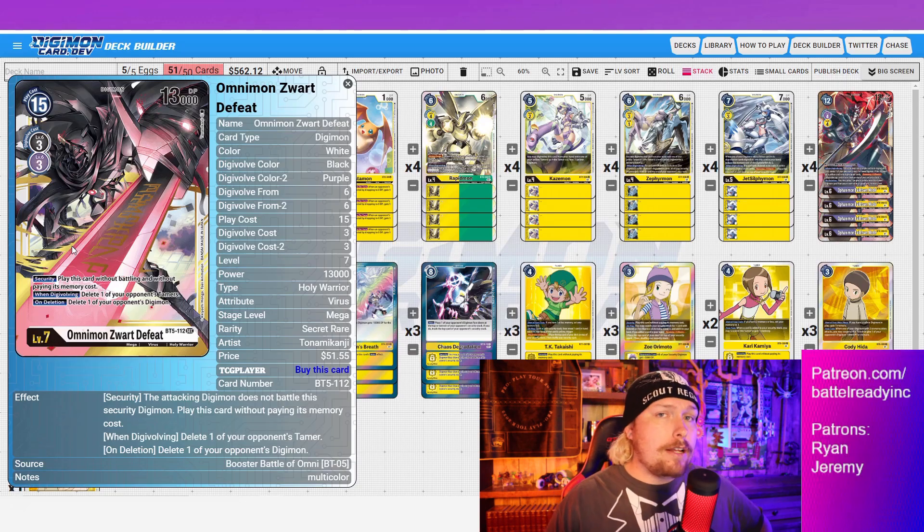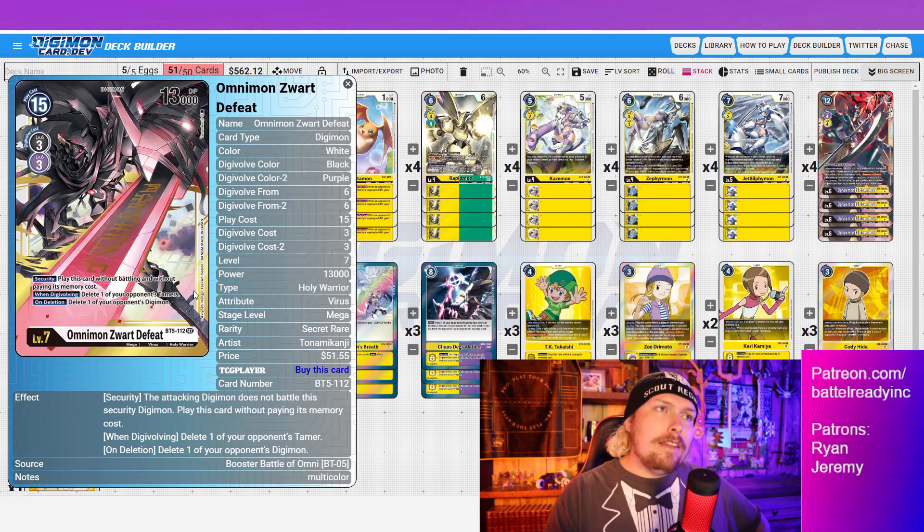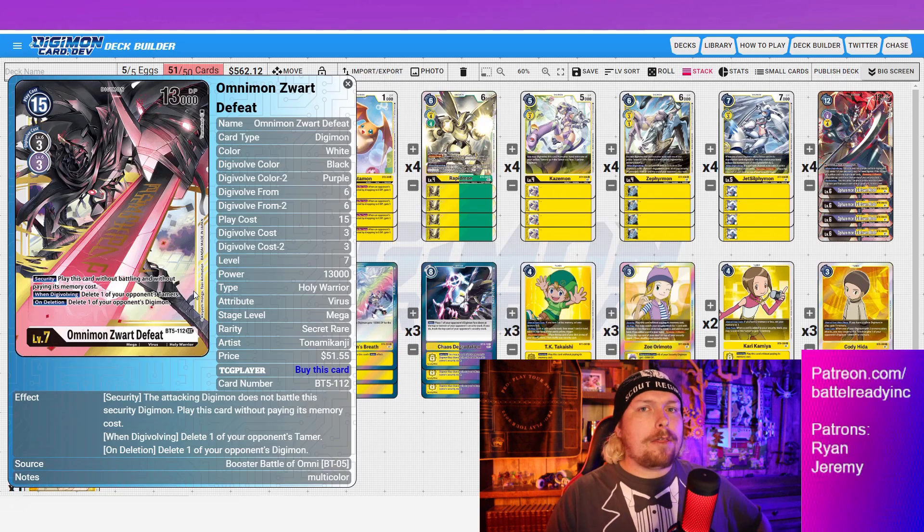When hit in security, Zwart Defeat is played without battling and without paying memory cost — so the opponent keeps their Digimon that swung into it. When digivolving, delete one of your opponent's Tamers. This is a really good format for that effect. Decks that really need their memory fixers — like Paildramon, where Davis is so important — can be choked completely. Being able to delete memory fixers and then restrict them every turn is tons of value.